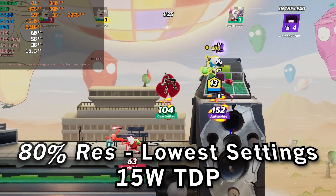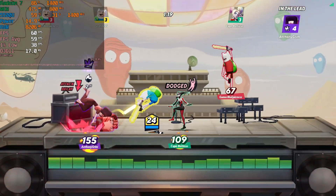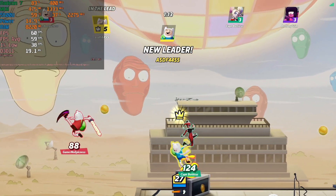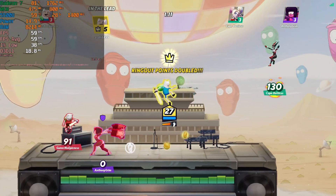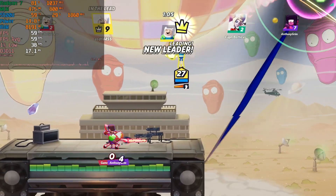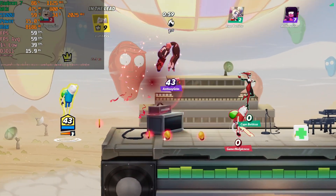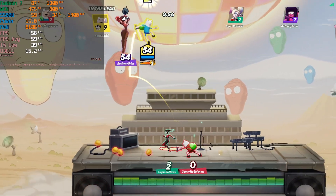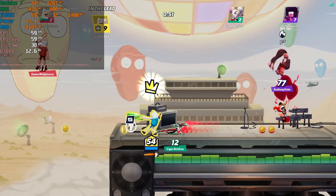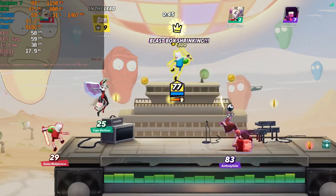An easy way to improve overall performance is to drop the in-game render scaling down to 80%, which is around what 900p actually is — not exactly, but for all intents and purposes pretty much 900p. The level of performance at the stock 15 watt TDP here is really rock solid. We're looking at averages pretty much at 60 with 1% lows going down to 40, which is pretty much a perfect gaming experience for me personally. I also appreciated that the game was keeping temperatures really low so the system was about as quiet as it can get — this is pretty much how I would play this game on this system.